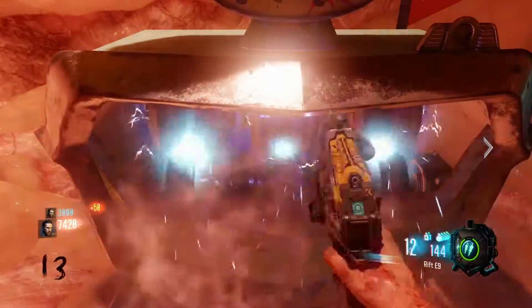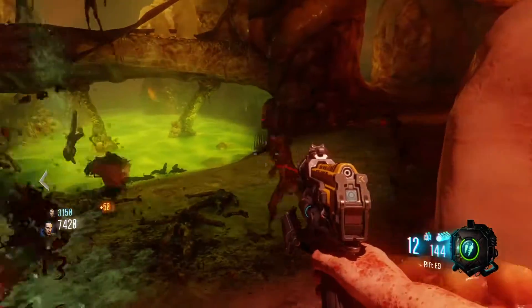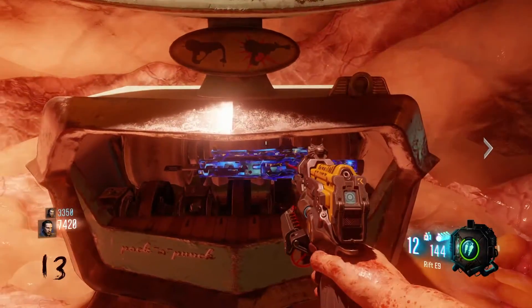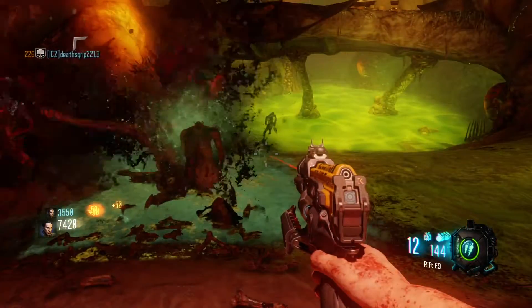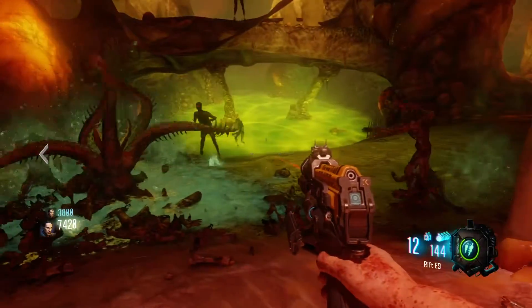First off, just get two of any gun, except for the Apothicon Servant, and I'll just want to go through the upgrade process. Get any two normal guns and get the Pack-a-Punch, and put both your guns in the Pack-a-Punch but let it take them. As you see me doing now, I'm putting my M-887 in the Pack-a-Punch, just taking it, and I have my Rift.